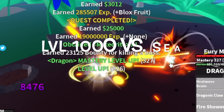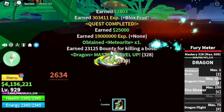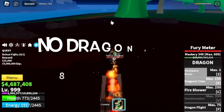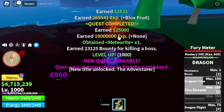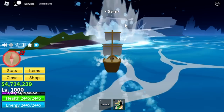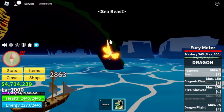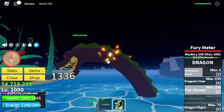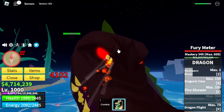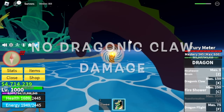We're gonna defeat Fajita and start doing server hop until we reach level 1000. At level 1000, we're gonna try and defeat a sea beast. Take note that we haven't unlocked the transformation yet, but I think we have enough to defeat the sea beast. So let's find out. We found a sea beast — let's use our Z skill first. The Dragonic Claw does no damage here.